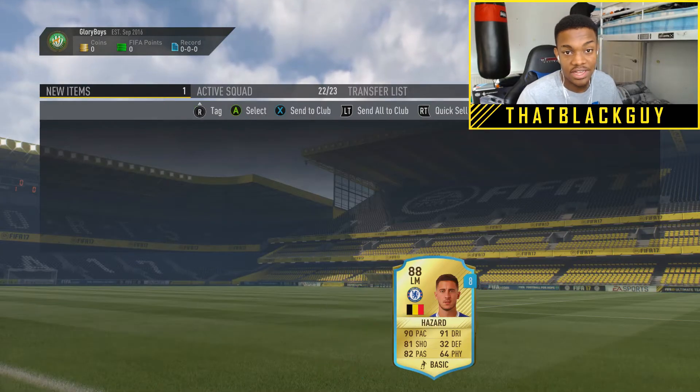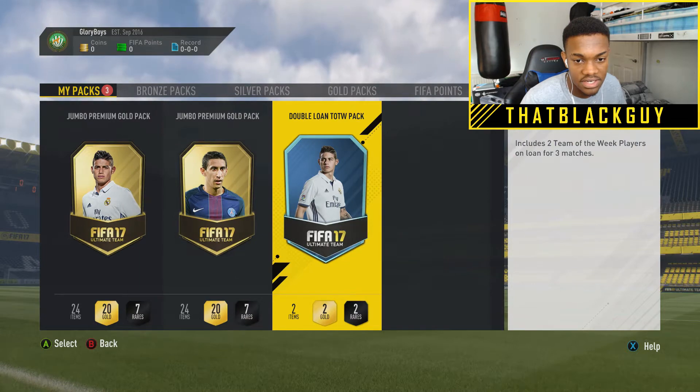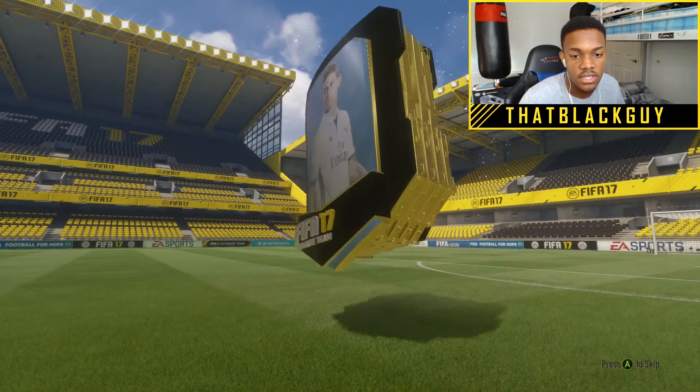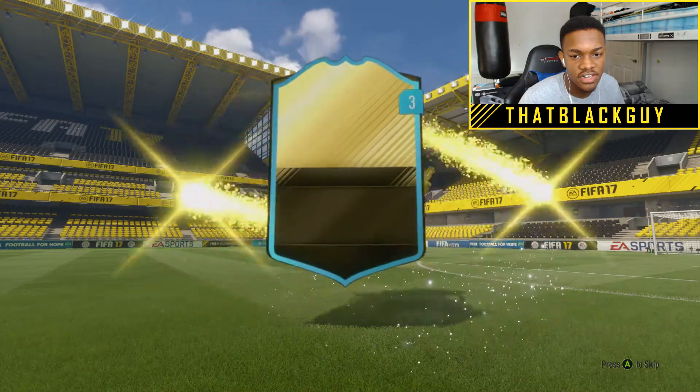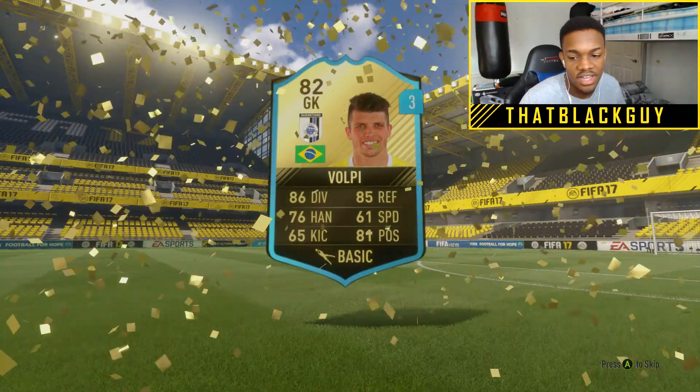Now I have two really sick loan players - a brand new legend and Eden Hazard. Double loan team of the week pack, let's see what I get here. If I get someone like De Bruyne or something... I think he's out right now. Okay, okay... I don't feel I'm gonna use you.